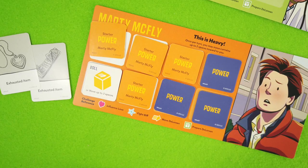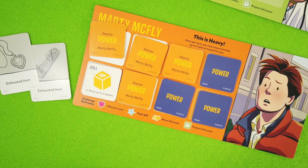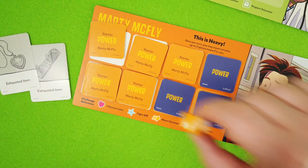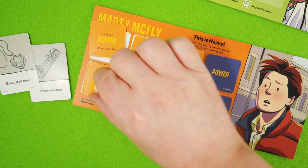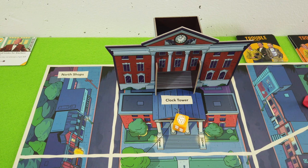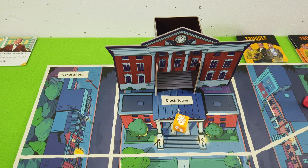Marty still has one more token - a one-in-three chance to roll a heart or wild symbol, so we could still do the love action. We spend this die, getting unfortunately only the yellow one. That's a Biff - we cannot re-roll it. Biff isn't doing anything, so maybe there'll be an error at some point where in a situation like this he'll still move toward Lorraine.